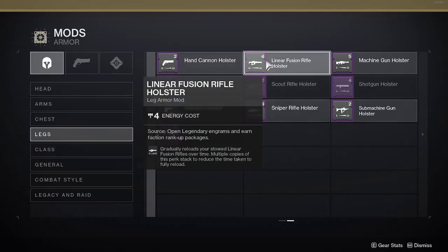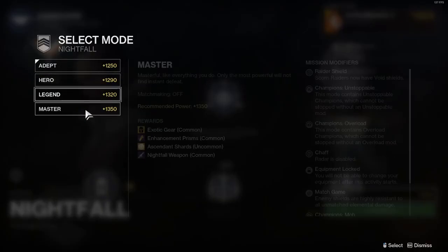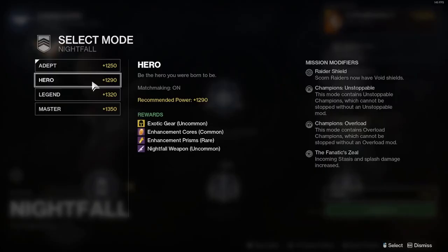You can also get Holster mods as a reward when you complete the Nightfall — this applies to any Nightfall you want to do. But just as a warning, the Holster mods are not a guaranteed drop. You can complete two Nightfalls and not get any Holster mods, or you can get one Holster mod at the end. It's all random.